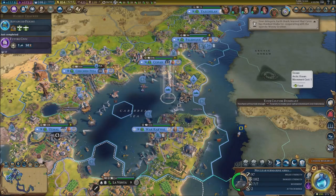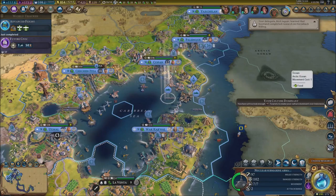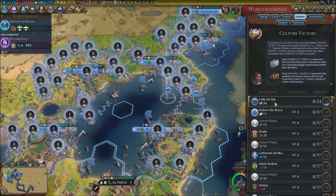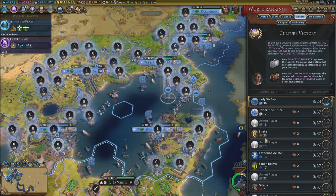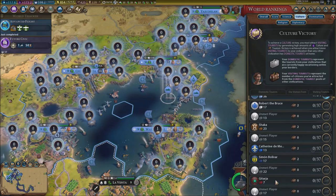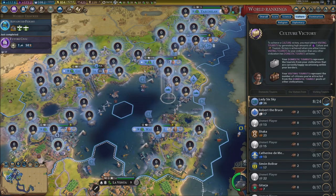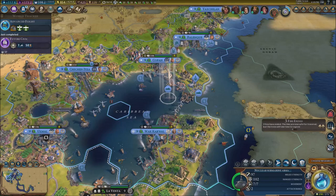We didn't work on any wonders this turn so no pop-ups there. Our culture is dominant — we've attracted enough tourists to make our culture dominant over Indonesia. We can have a culture victory — Lady Six Sky has so many domestic tourists. I'm not entirely sure what dominant culture over Indonesia means exactly, but whatever.